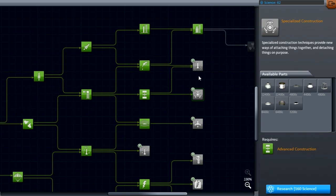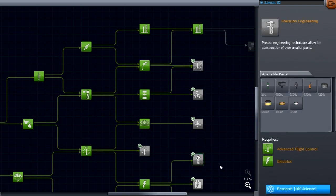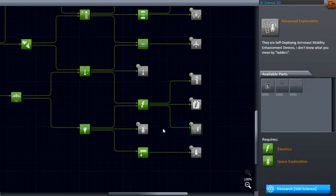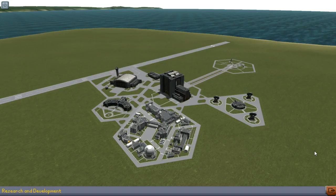We really do need to pursue the science parts further down the tree as well. But we have 62 science now, and perhaps a rover can finally be built.